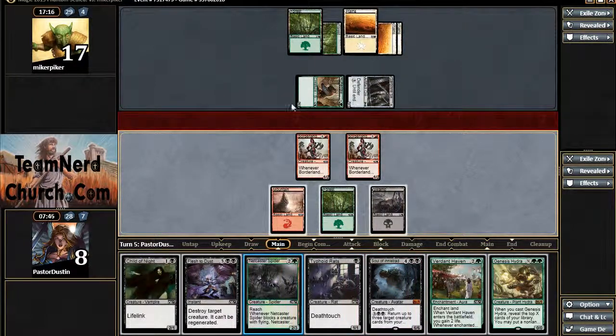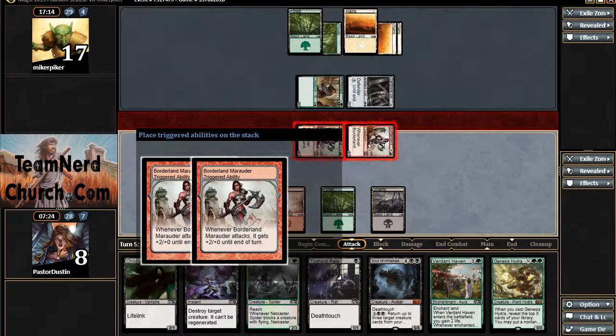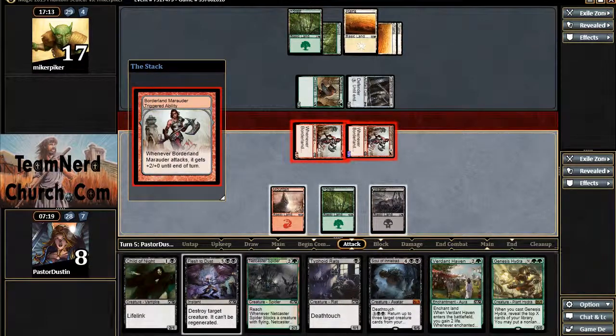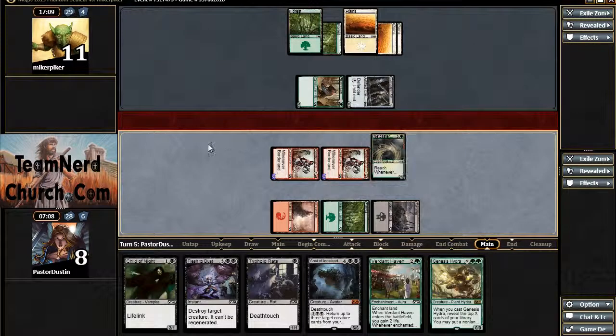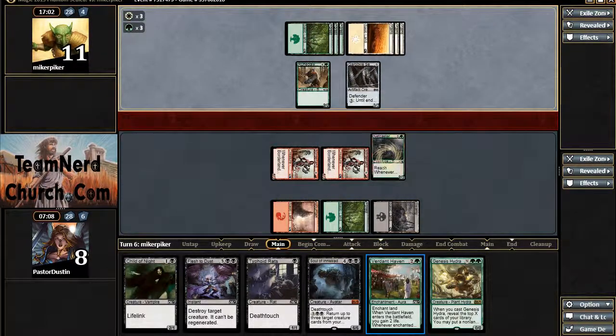I've got a lot of choices here now. I could Netcaster Spider, which is a solid block. Child of Night chaps to get me back in. Verdant Haven gets me immediate mana. Let's see — what is smartest here? Well, Netcaster takes down his biggest threat and also blocks. So I think I probably just want the immediate Netcaster. That whole thing holds things down pretty well and still allows me to get aggressive. Get my shiny Netcaster Spider in there, and maybe that will slow him down enough. We'll find out.